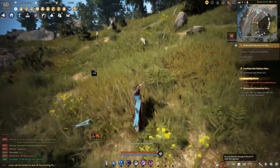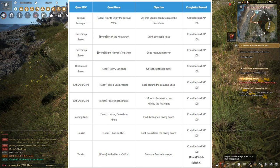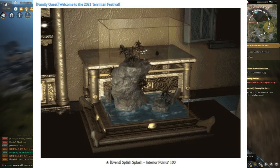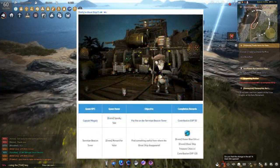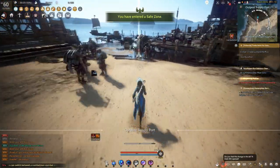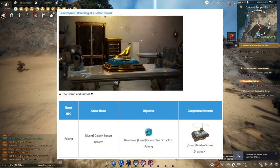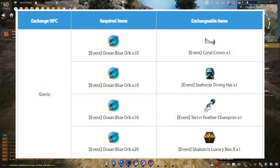To continue the Termian Summer Night event, there is a series of quests you need to complete first before you can get the daily quest. We will publish a guide later on for all the quests in the event. The one-time questline itself will give you a house decor which gives 100 interior points. After completing the one-time questline, some of the dailies will give you Termian Coral Coin, while some give Ocean Blue Orb. Termian Coral Coin can be used in other daily quests, while the Ocean Blue Orb — which you will want to collect as much as possible — can be used to exchange for a free swimsuit. You will need 30 of the Blue Orb for the swimsuit, and another 30 if you want to get another Golden Sunset Decor. The remaining Blue Orbs can be used to exchange for Coral Crown, Diving Hat, Champron, and Shaka 2 boxes.